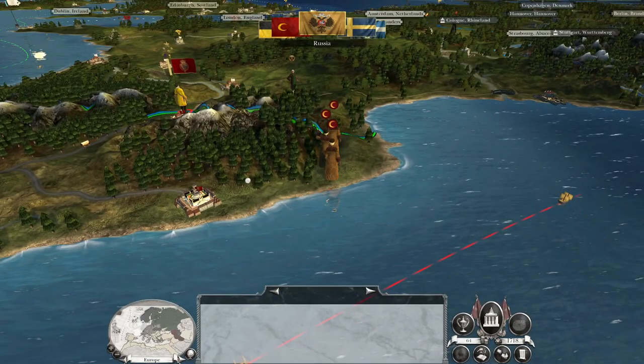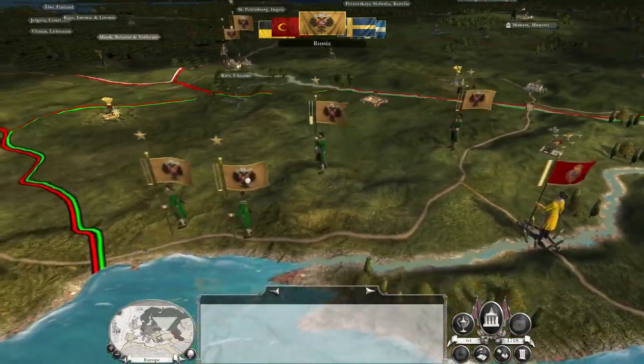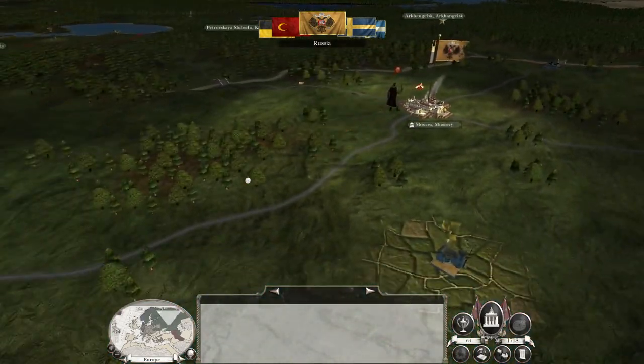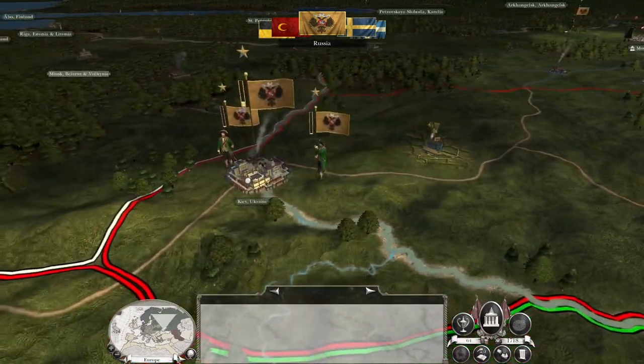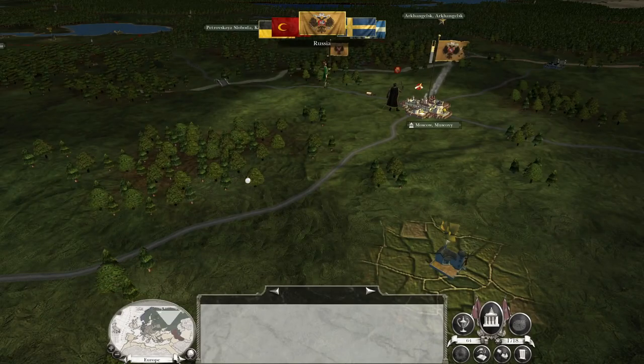It looks like Austria is going after Paris. Okay, so my army that's in southern France is actually going to march up to Paris. If Austria takes it, I'll declare war because I want to take Paris from them if they successfully capture it from the French — Paris is incredibly valuable territory. War with the Russians is not ideal at all, and I will need to recruit some more strength from Istanbul to reinforce my front line.